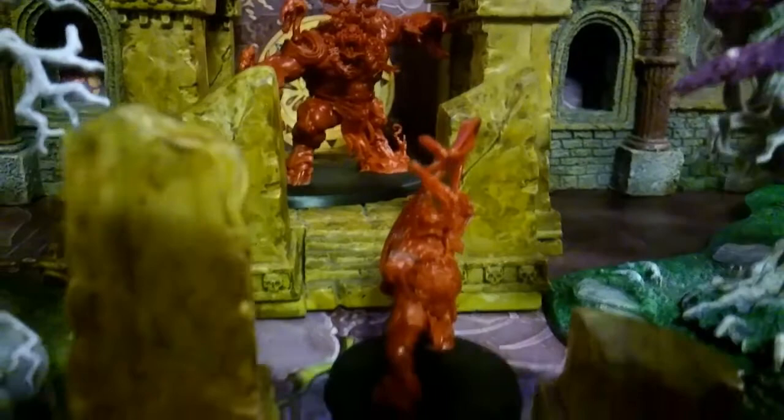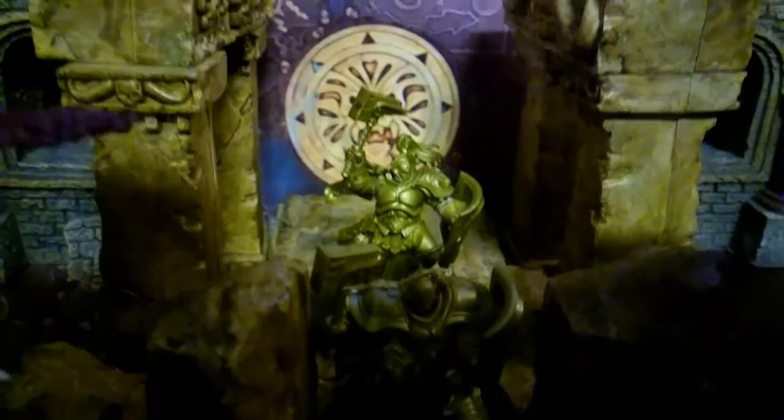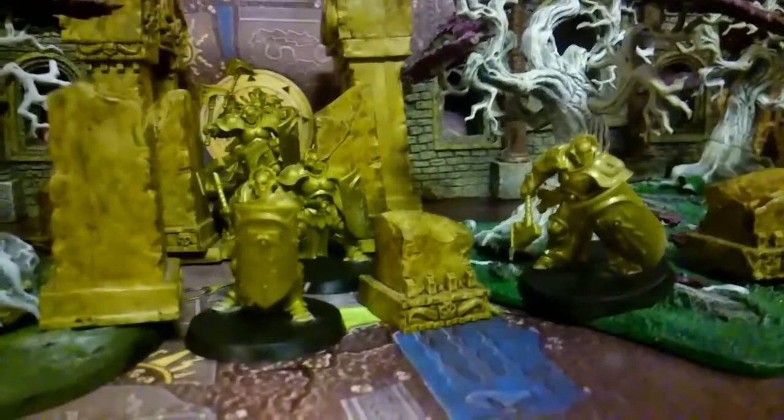Battle rages upon the scorched battlefields of the igneous delta. In a roaring bolt of celestial energy, the Stormcast Eternals are born into the fray — courageous liberators amongst the first to face the foe. But they are soon set upon by the blood stoker Vecta Flare and his monstrous Korgorath.